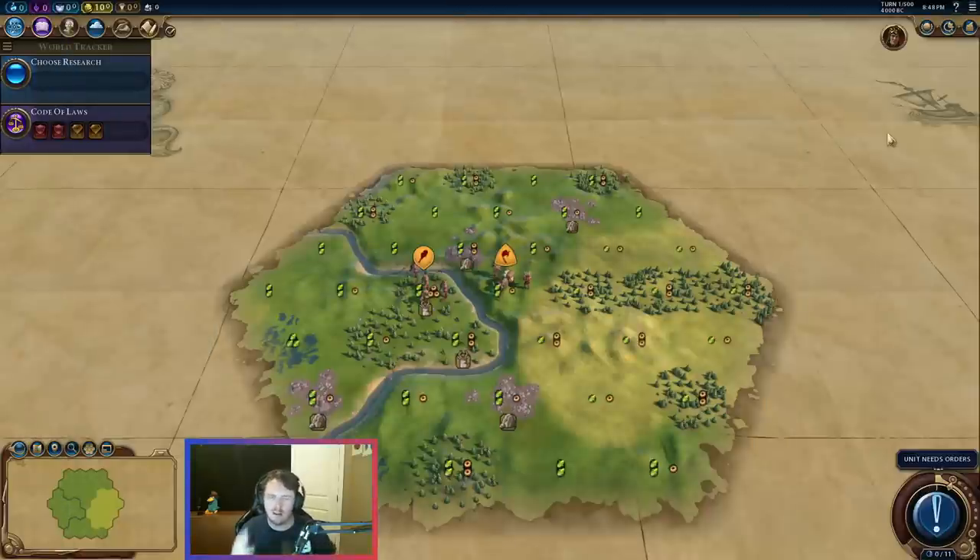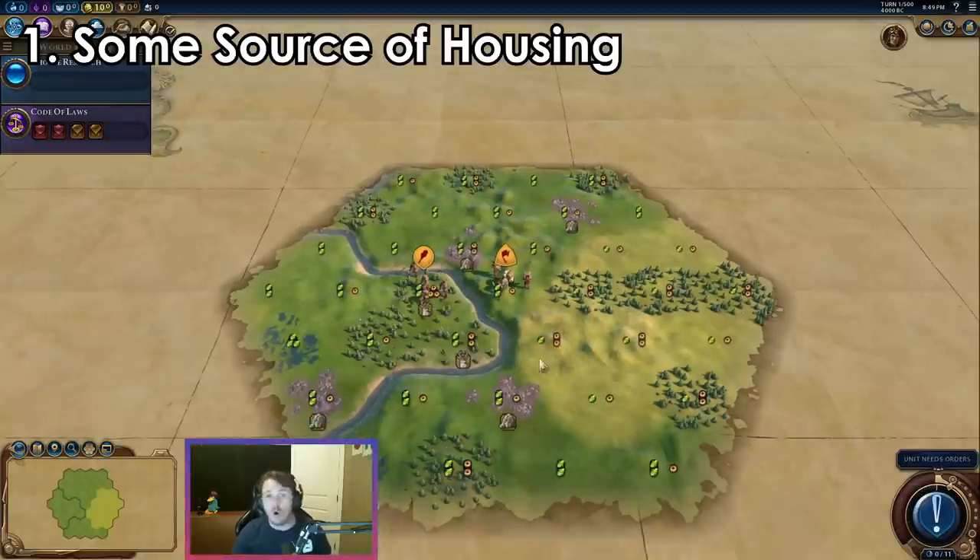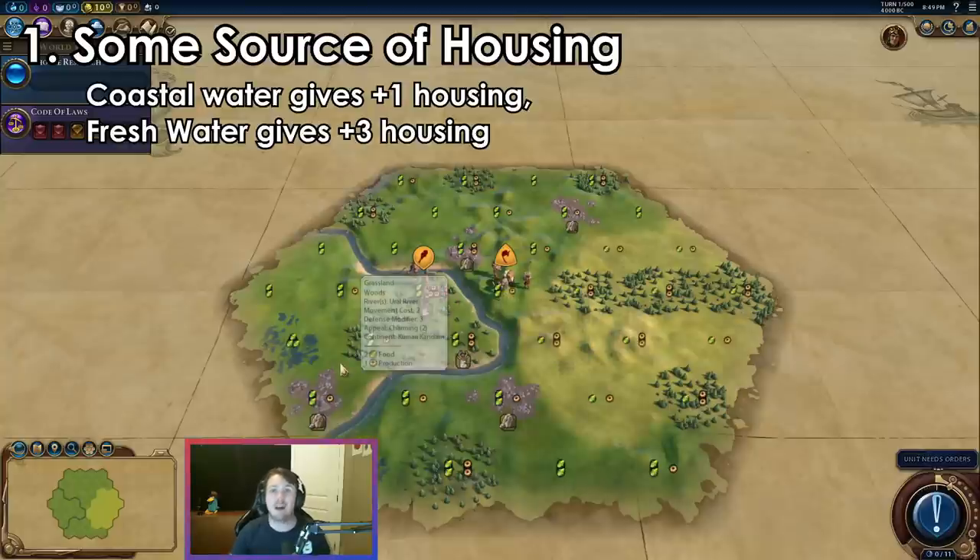We have rolled into our first start. Before we talk about the starting location, I want to talk about how I'm going to decide how good a starting location is. I've decided to do this by taking into account six different things. The first two are mandatory — if I do not have these two, it is automatically a bad or terrible start. The first mandatory thing I'm looking for is some source of housing, either by settling on freshwater like a river, lake, or oasis, or by settling on the coast. A freshwater start is usually my preference, but a coastal start, especially for coastal-based civs, is fine as well.